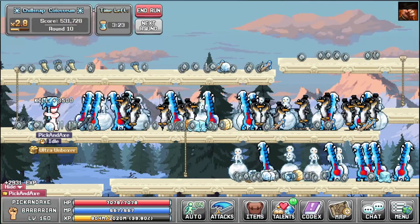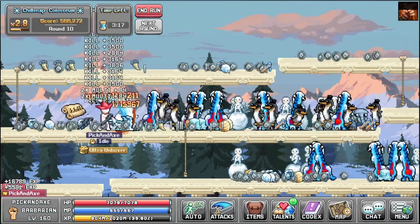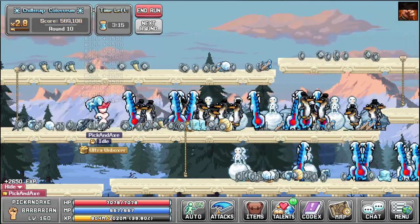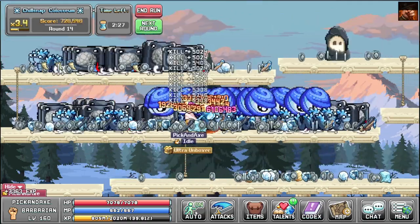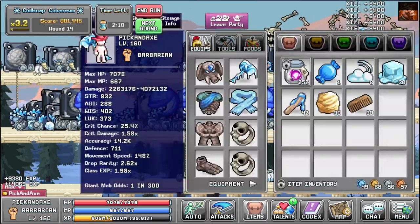Now I can finally get some more tickets. I didn't care much before, but now with the World 4 Colosseum giving so much money, I want extra tickets. It's going pretty slow, but at least we can farm the miniboss a bit. I want more of these.